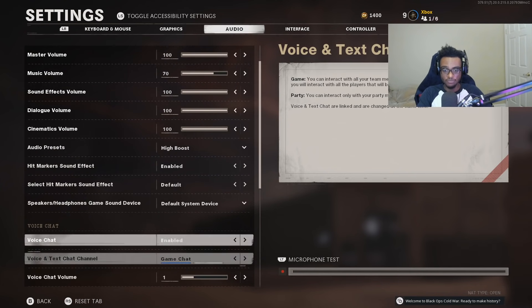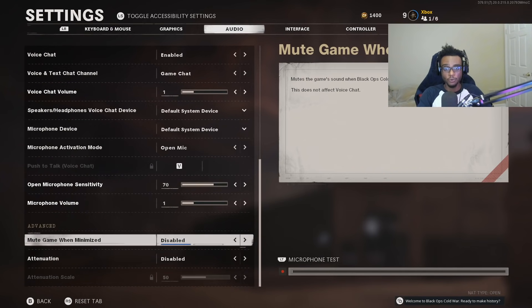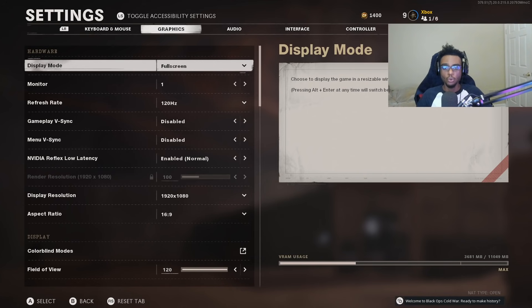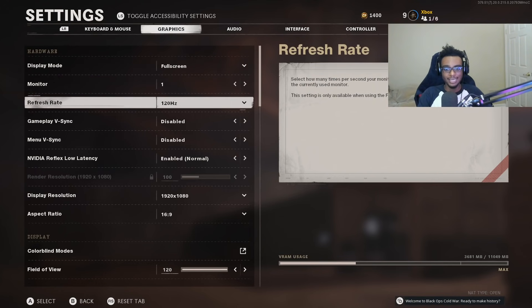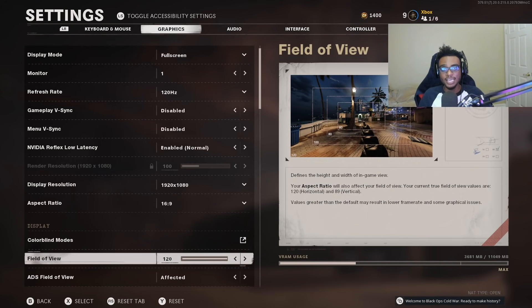Definitely run Boost High if you're playing Black Ops Cold War — it's the most important audio setting. For graphics, this will depend on your monitor. I play with an ASUS TUF Gaming Monitor running at 120Hz refresh rate. My field of view is set to 120. I recommend playing at 120 FOV in Call of Duty — it gives you a larger field of view and personally I feel more accurate and have better character control at a higher FOV. A lot of us have been begging for an FOV slider, so since we have it, utilize it.